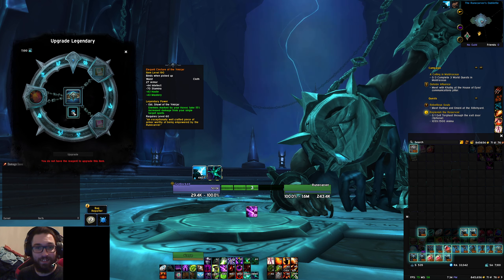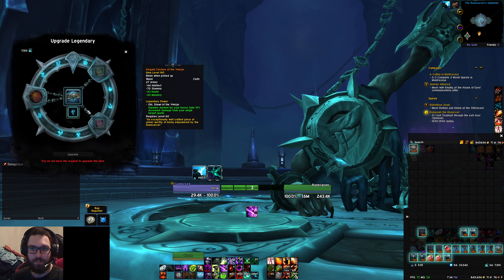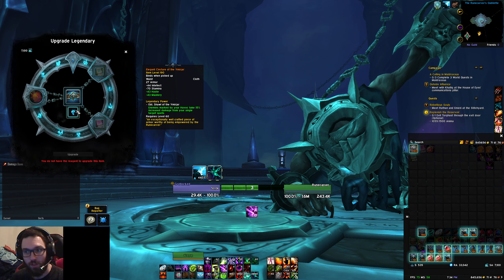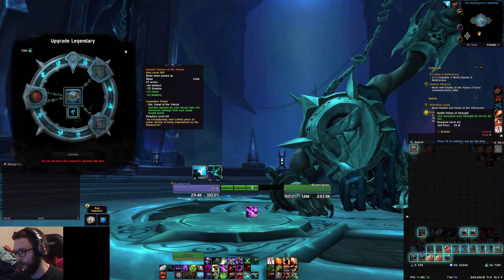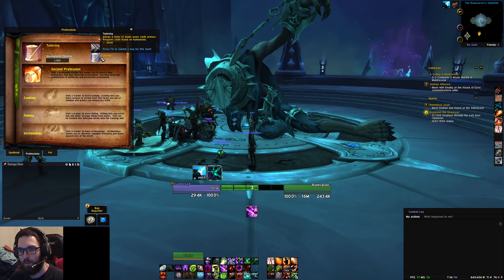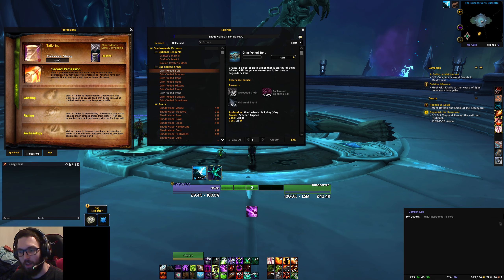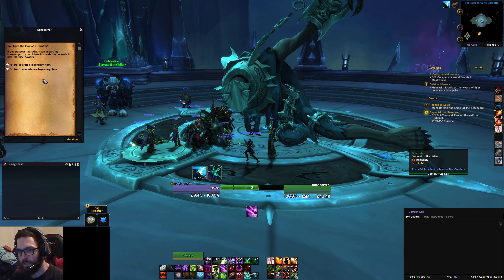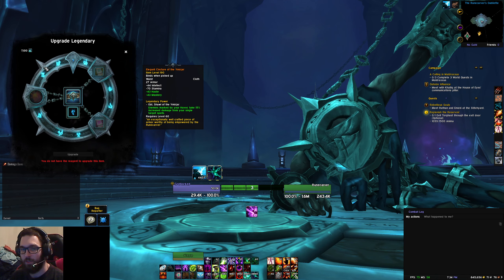Blizzard has made this a very linear process for upgrading legendaries. In this example, if I wanted to make this a rank 4 legendary from right now, I would need 300 more Soul Ash and the Torghast waste plate, or the Grimveiled waste for tailors. And if we come over to tailoring, the Grimveiled waste plate, 300 Soul Ash in that example. That's how you need to upgrade the legendary.